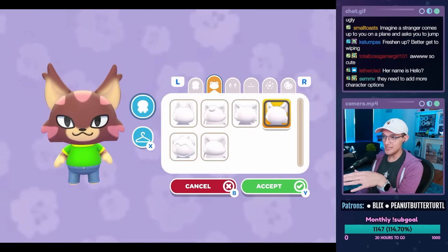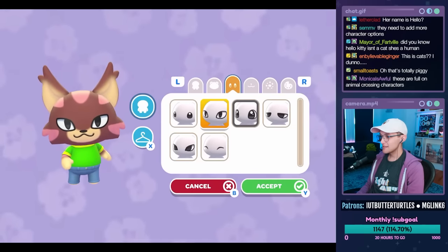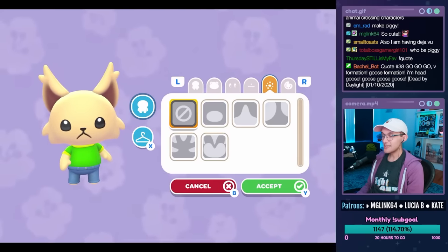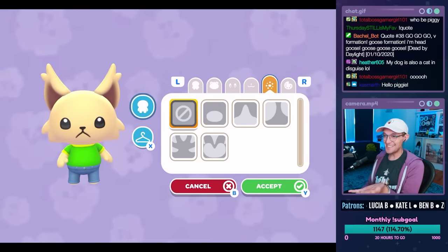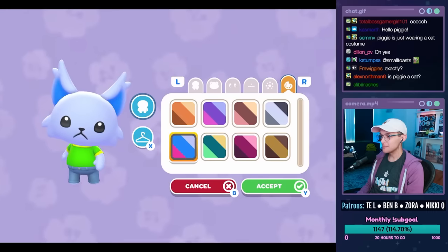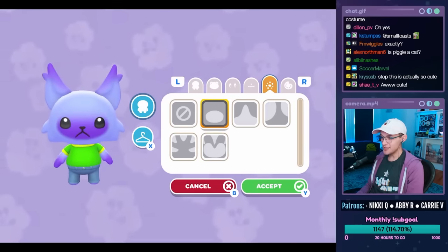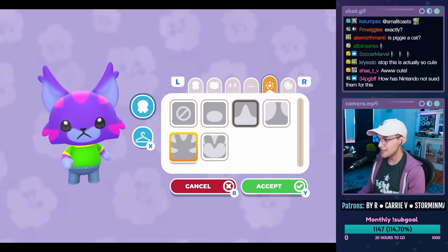This character looks like Piggy — Piggy's my dog, by the way. They do need more character options. This looks like my long-haired chihuahua Piggy. On my character account I have purple Piggy, so I think we could do Piggy but with some fun colors. Oh, I like that — I didn't know I could get pink stripes and stuff!